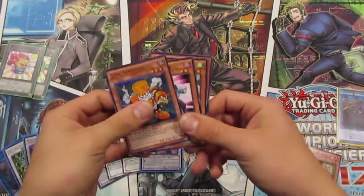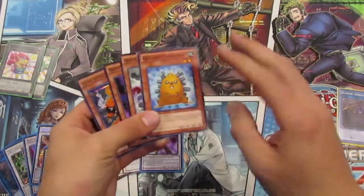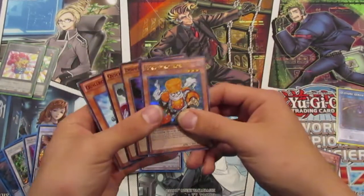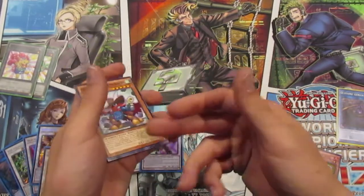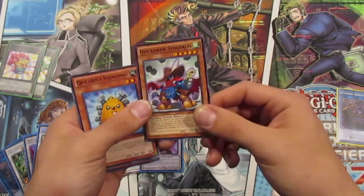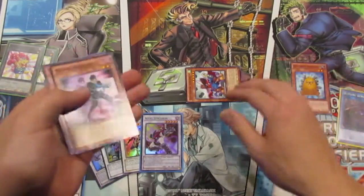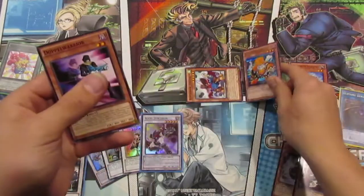To start this combo you're going to need four cards in your hand: Cobalt Hedgehog, Quick Draw Synchron, Doppel Warrior, and Junk Synchron. You're going to start by activating Quick Draw Synchron's effect — he allows you to special summon himself from your hand by discarding a card, so we discard Cobalt Hedgehog to the graveyard.